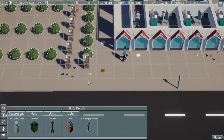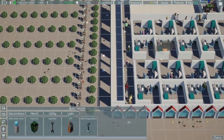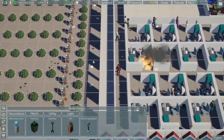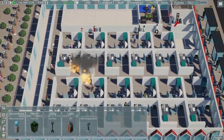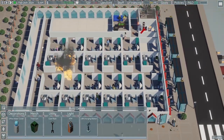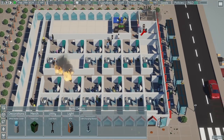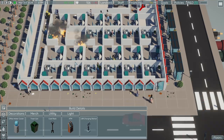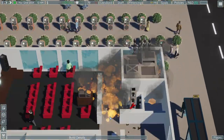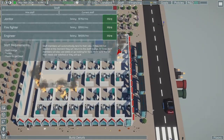So I put a bunch of ATMs right here in a desperate attempt to increase my people's happiness and cash flow at the same time. People just have to walk through all these ATMs. They're still disappearing, and my firefighter is completely ignoring the fires, so let's hire another firefighter. Come on boys, the whole building's burning down! There's more important things — what?! The whole building's burning down!